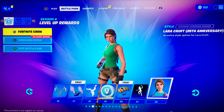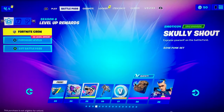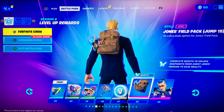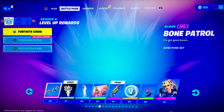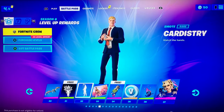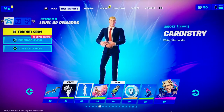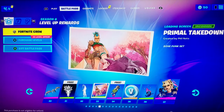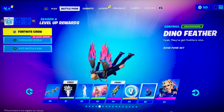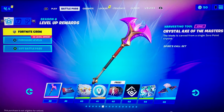Tomb Raider again, wrap - sorry that's the spray - emote, pickaxe that's cool. V-Bucks, another backpack, and that person she has a glider - cool. Banner - what's this? How? Yep, my man Jones, he's a magician now. Loading screen, backpack, V-Bucks. Is that a skydive trail? I think that's cool, crystal axe.